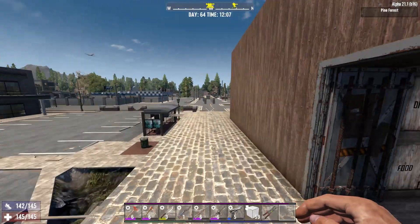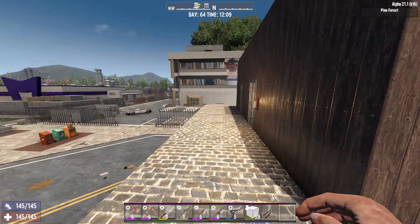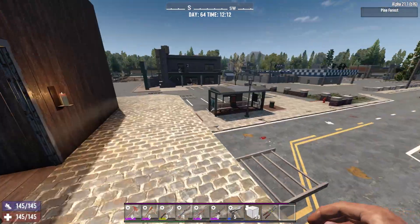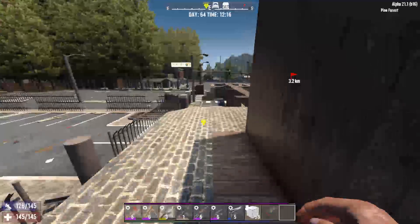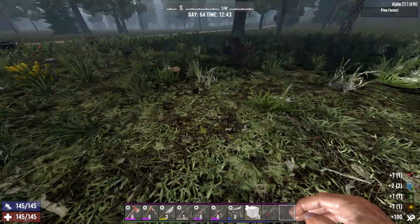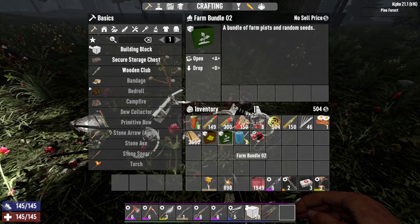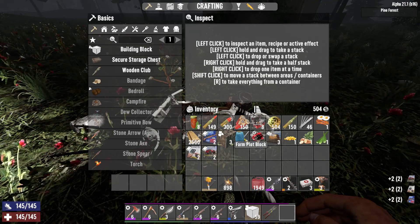Tip nine: every seven days a plane flies over — you can change the settings before you start. It drops a supply package, and in this update you can now see it on the compass at the top of the screen as a little yellow parachuted box. Jump on your vehicle, head over, pick up the supply crate, press R to gather all items. Opening the care packages gives you a range of items — particularly useful is the farm plot block, which is quite difficult to make.